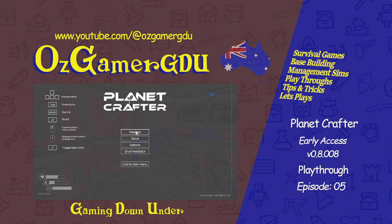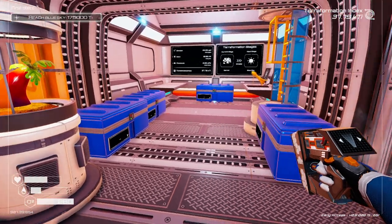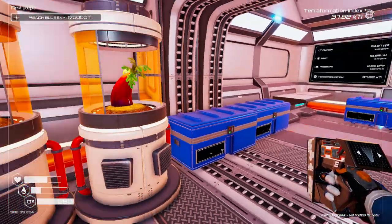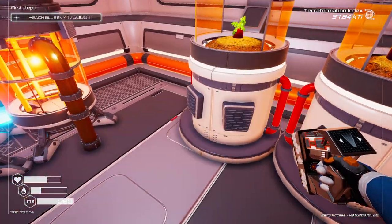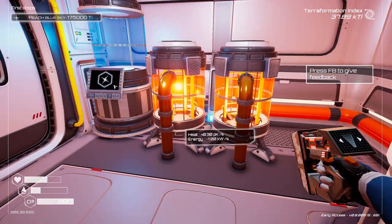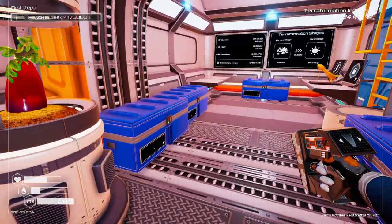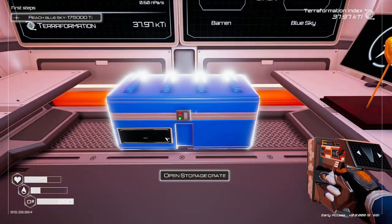Hello and thanks again for joining me for another episode of Planet Crafter. Picking up where we left off last time, we started getting some food going. That's not going to be enough though — these eggplants don't really give you a lot. So we're going to need to find some more seeds.